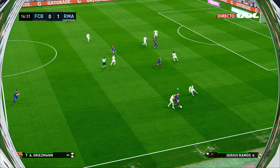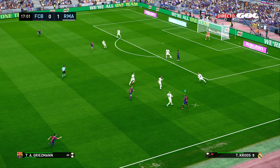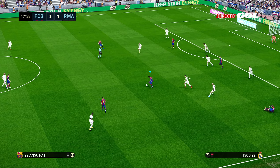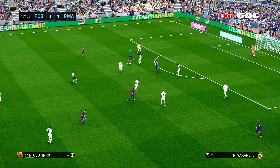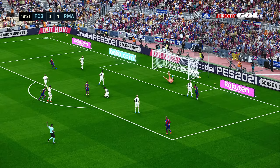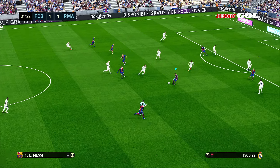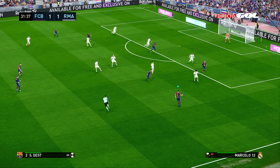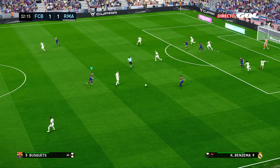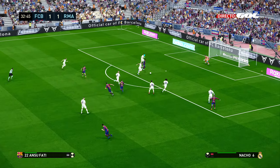Now let's get into some gameplay. As you saw, we went a goal down pretty soon, but we struck back through a good bit of link-up play between Fatih, Coutinho, and Messi. Look how Messi just drops off their defense to feed Coutinho. One thing this formation is really good at is counter-pressing — catching your opponent in his own half trying to build from the back. Watch Busquets sweep in to take the ball from Benzema, then play a lovely through ball to Fatih.